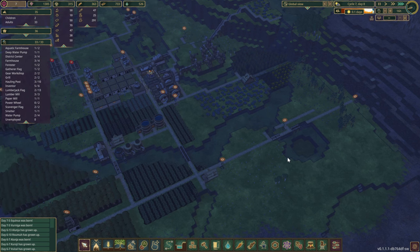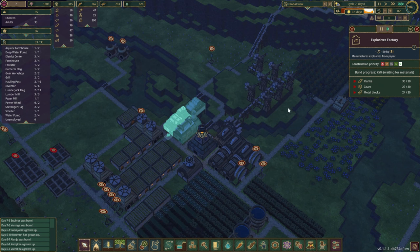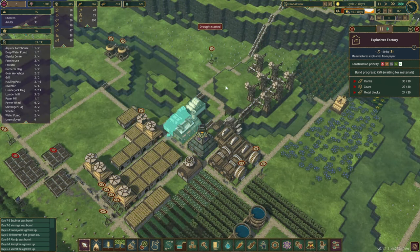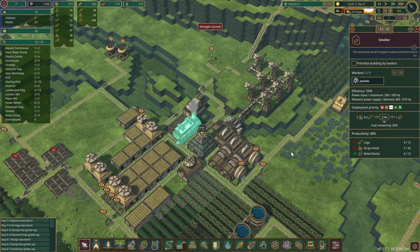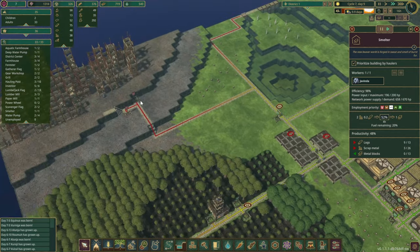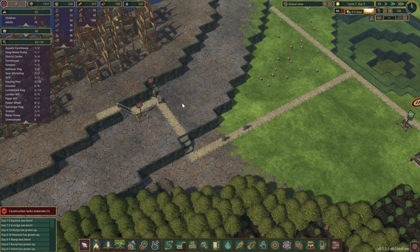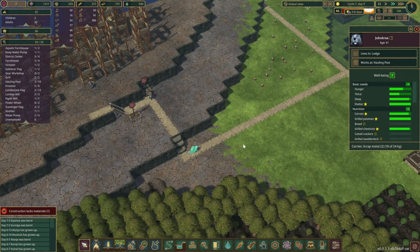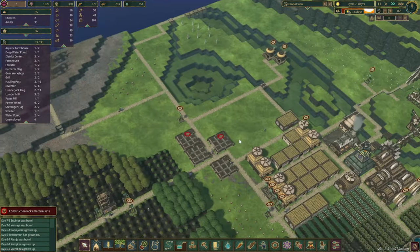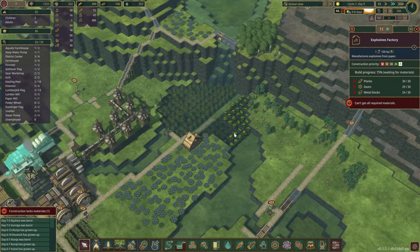Right now let's speed up the time — the drought should be here any second. Let's quickly check how far we are: it's just one more gear, so that's fine for the next day. Metal blocks — six of them — I'm not sure if we can get six in a day. We have scrap metal here, so if we prioritize, maybe we get some more beavers bringing scrap metal over. We've got a couple of haulers coming in carrying two — alright, we might get enough in today.